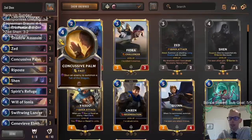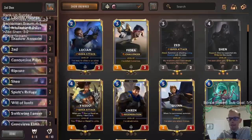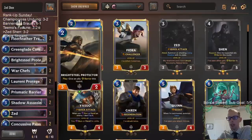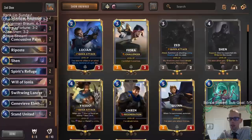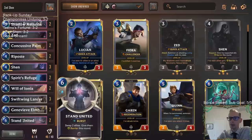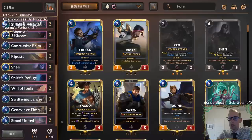Maybe Single Combat instead of Concussive Palm. Concussive Palm is good at stopping 10-6 overwhelms, but maybe Single Combat. There are a lot of cards you could play in these spell slots, but I like this deck — it did feel strong. That one loss was super silly, but the deck definitely felt strong. Got the good Demacia start backed up with a whole lot of good Ionia spells, and Shen works great with these.